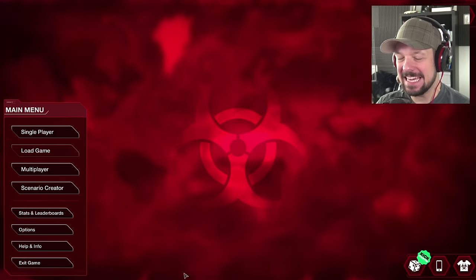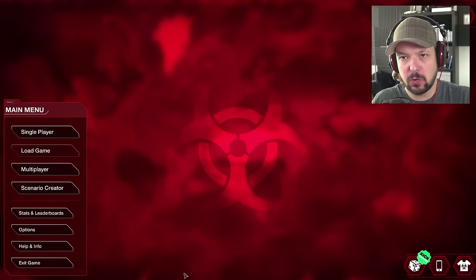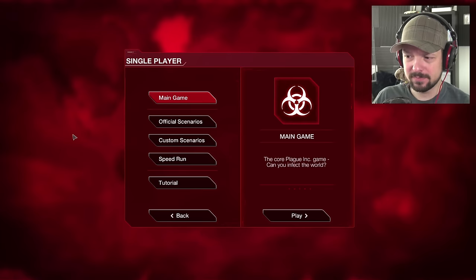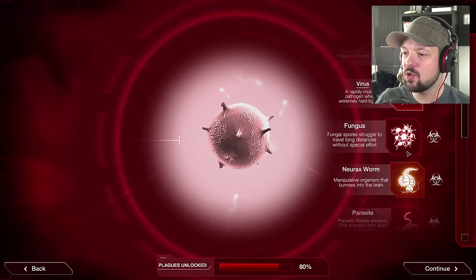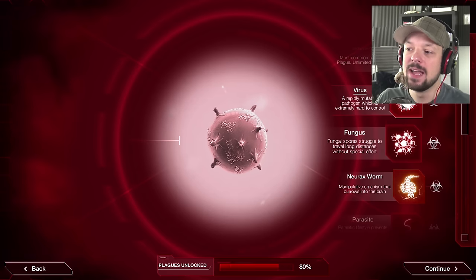Welcome ladies and gentlemen to Let's Play Plague Inc: Evolved! My name is Weasel and today we're going to release the bird flu — the Wheatley flu — onto the earth. I haven't played this game in a while but I did play it quite a bit. I figured let's do a run together and release the hell beast onto this planet. I unlocked a few but I think I'm just gonna go with a virus to get myself back into the game.